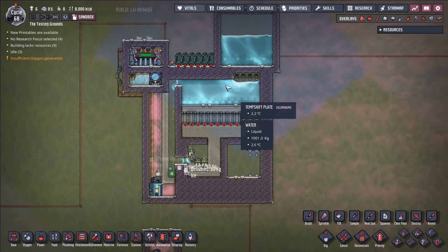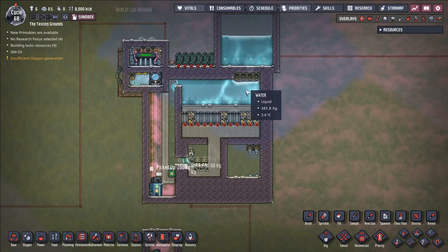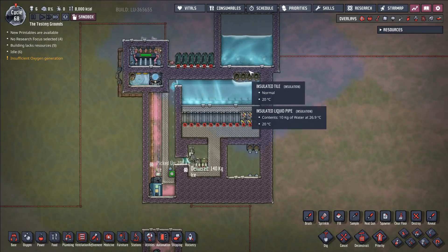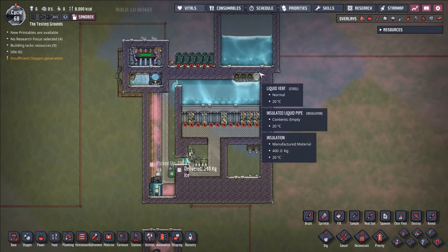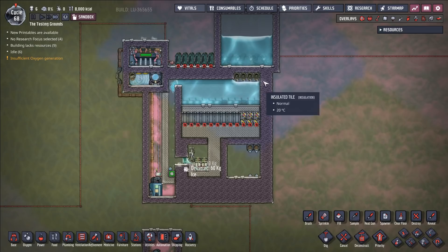Again, four pumps just to move the water through the system, which you might not even need if you have some other way of dropping the water onto here. We could use doors instead of pumps — put a little liquid sensor right here, put some doors right here, and just have the doors open when the water level in here gets low enough.